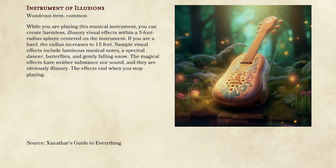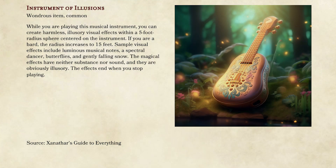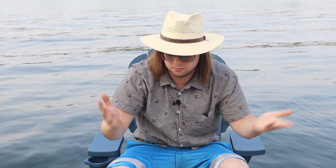Number seven is the Instrument of Illusions, which requires attunement — though I wouldn't enforce that. Basically it lets anyone who can use an instrument create illusionary effects in a five-foot area centered around you, or fifteen feet if centered around the instrument — things like musical notes, birds, minor illusion-type stuff, even more minor than Minor Illusion. I don't know why this requires attunement when something like Daern's Instant Fortress does not, but I like to give bards love, and this is a great bard item.